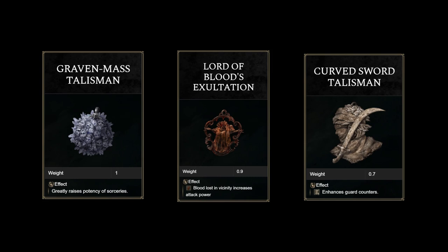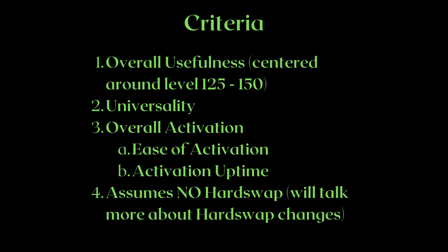You might want to do moves outside guard counters, like your weapon art. While your entire strategy can be based on just guard countering after an attack — guard counters do quite the stagger — unless you're going to stare at the boss without doing a critical hit when they're down, your critical strike will not benefit from the curved sword talisman either. Finally, I forgot to mention this in part 1, but I am talking about these talismans assuming no hard swaps, which is opening up your inventory to do talisman swaps mid combat. I will, however, add a hard swap section near the end of the video.